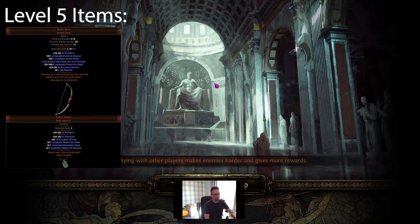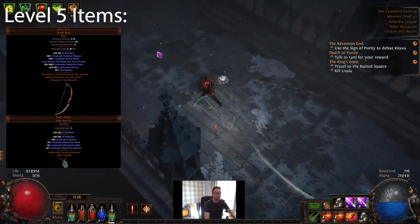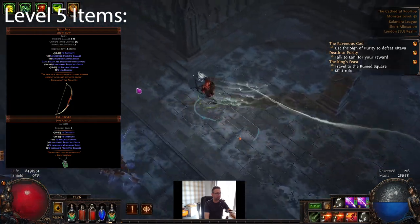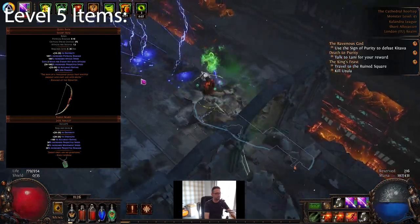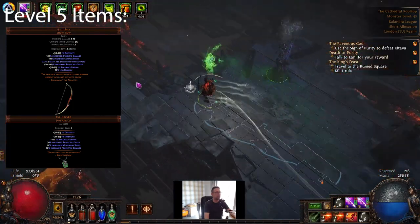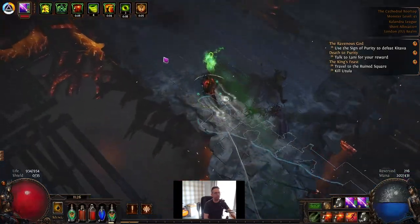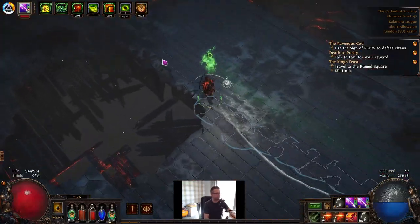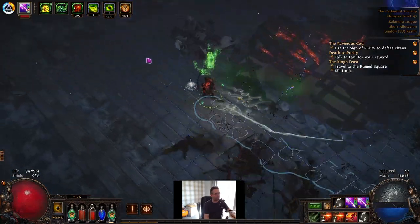Level 5 is when we're going to stick on Quill Rain and Quill Reward — they're both awesome items early on. Make sure at this stage you go and buy a medium mana flask because Quill Rain eats your mana, but you do get mana on hit, so as long as you're not wasting tons of shots you shouldn't have any mana issues. There's also a node early on in the tree that gives you mana recovery when you've used a mana flask, which if you follow the tree you're going to take around level 8 or 9.